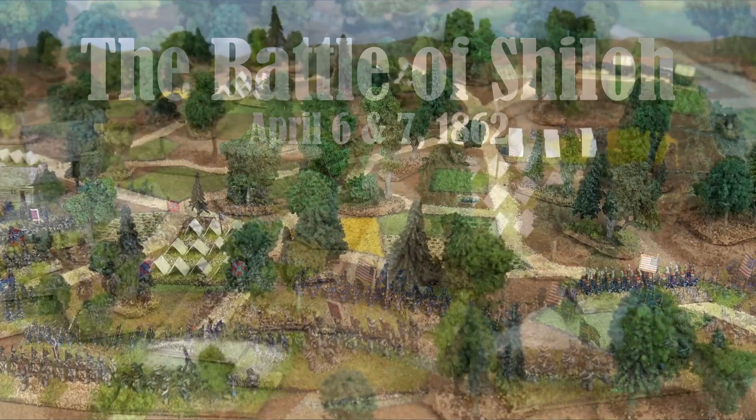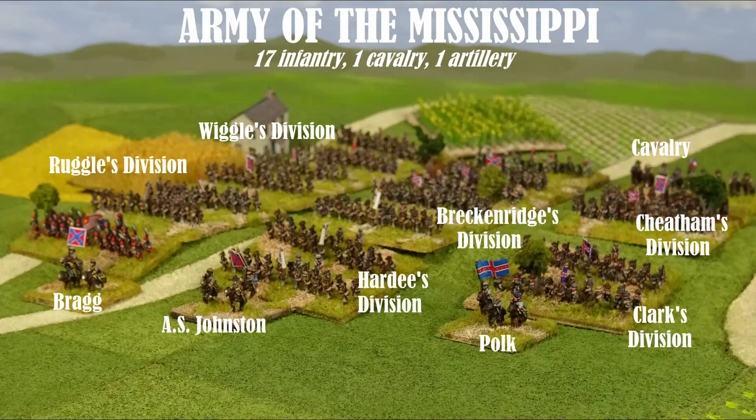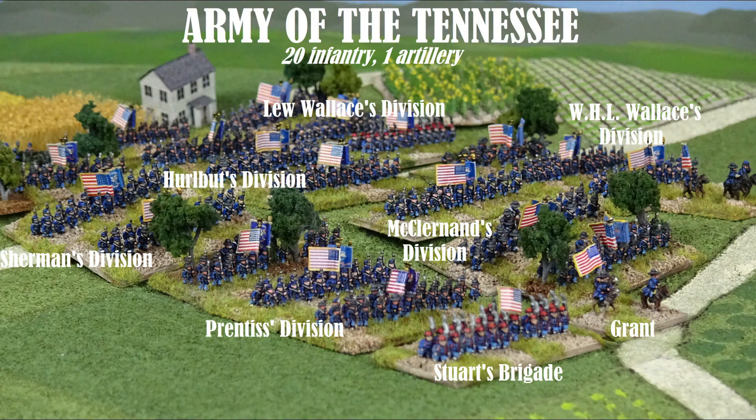Our players were scattered across three states, so we opted to play remotely. The battlefield was a two-foot by two-and-a-half-foot terrain model made using the easy map technique shown in another one of our videos. Each division was assigned a number of stands of miniatures based on its strength, which worked out to approximately one stand per historical brigade. Game labels were placed on the bottom of each to make them more photogenic.